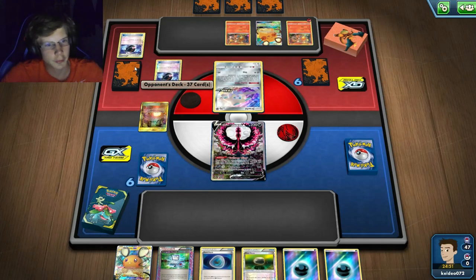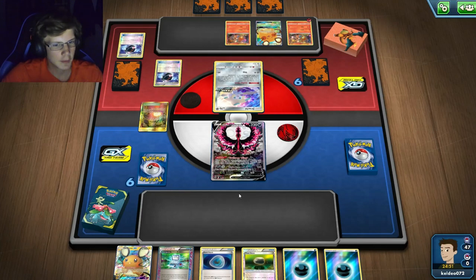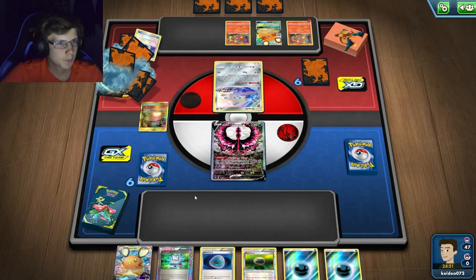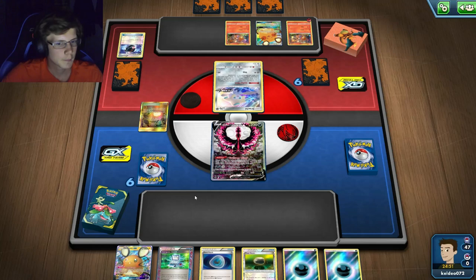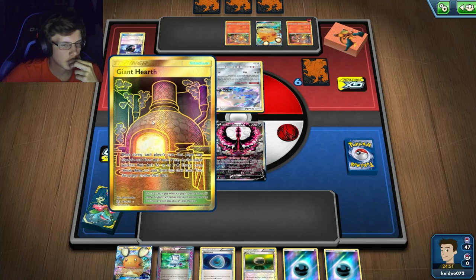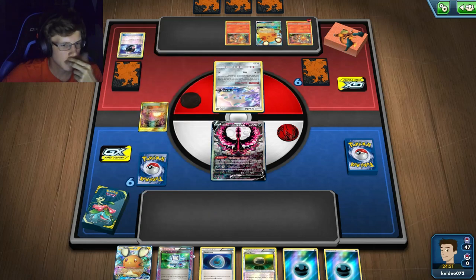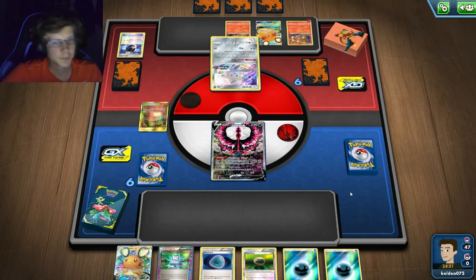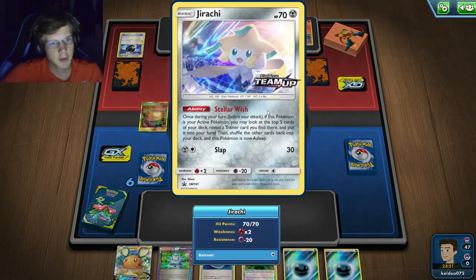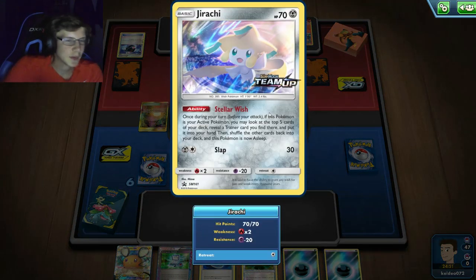I'll discard a supporter for VS Seekers and with this hand I'll definitely Float. I want a Compressor from my search. I still need Mewtwo Mew and my Stadium, but a Compressor gets more energy in the discard. He didn't get anything great — Giant Hearth discards the Muscle Band, which if he had kept it could have one-hit my Mewtwo Mew.